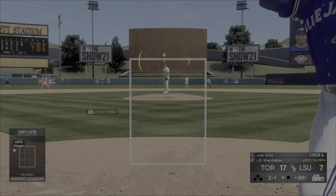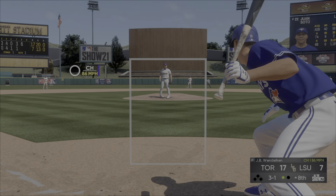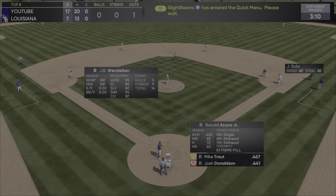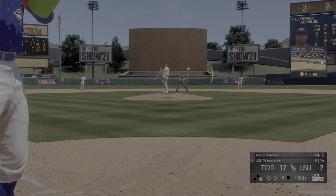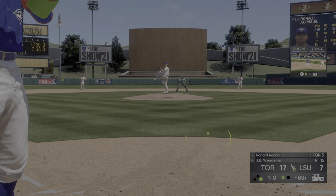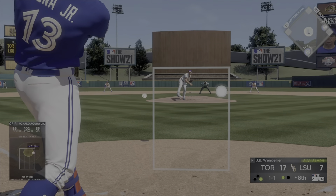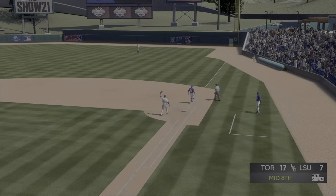One other thing — if you can save your big bench bats for later in the game. For example, if I have Soto and he's on my bench at a thousand rating, I would save Soto for later in the game. Use your glitchy bench bats later on. If you have Soto or Seager on the bench, you can't go wrong — if you put a good swing they'll both go out. Soto has a better stance, so stuff like that is very important to have success.